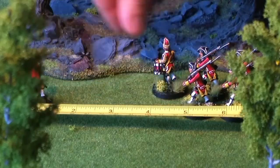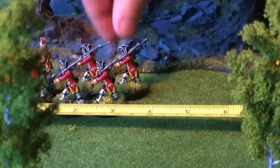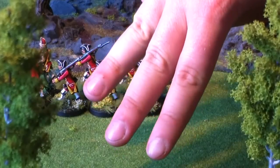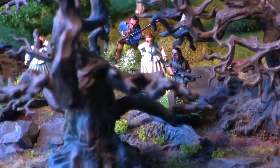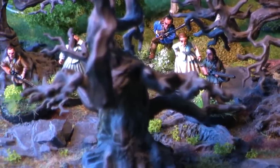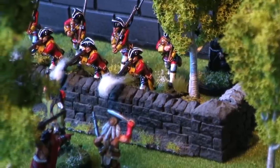It is easier to move over open ground than through a dense forest. In Muskets and Tomahawks, terrain is divided into three categories: difficult terrain, such as a light wood, rocky area, or a stream; very difficult terrain, such as swamps, dense forest, or very rough ground; and obstacles, like walls, hedges, or barricades.